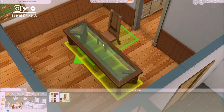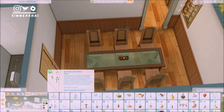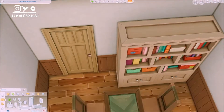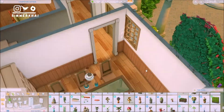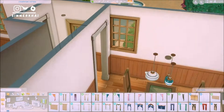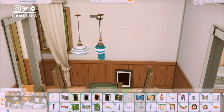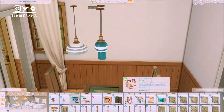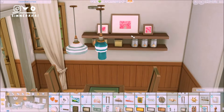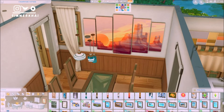I tend to like placing clutter items on corner counters — I just find it comfortable. When I view a corner counter without any clutter item it looks super awkward and gives me anxiety, so that's one of my building habits in The Sims. If you have any ideas for what I can do with items in the corner of kitchen counters, please let me know — I look forward to your ideas!